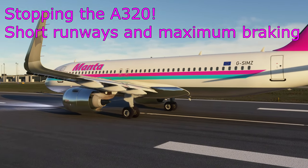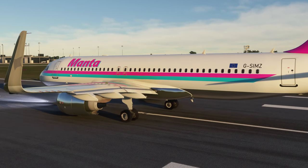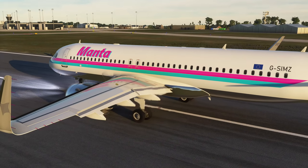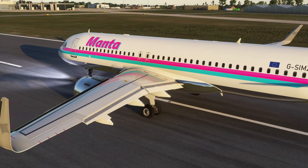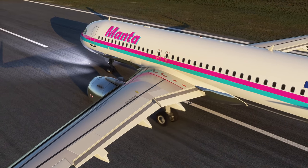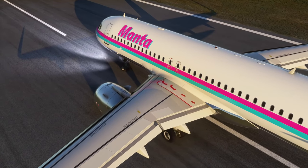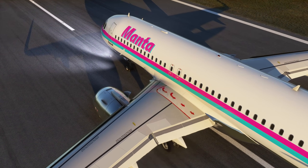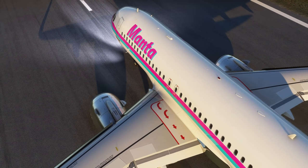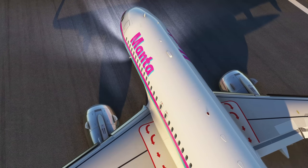Hello everyone and welcome to another video. Today we are going to take a look at stopping the A320 — how do we do it, in particular when we need to stop very quickly, why that situation might come about, and what systems the aircraft has to help us. This might sound obvious but there are quite a few different tricks we use, so hopefully this video can teach you something new about how we slow down the A320, and today we'll be in the A320neo.